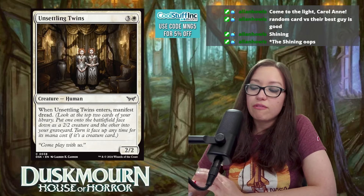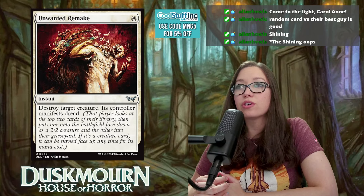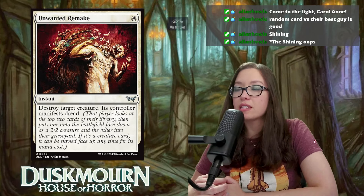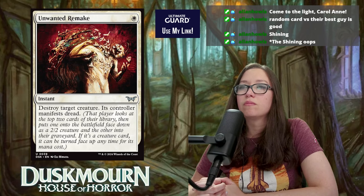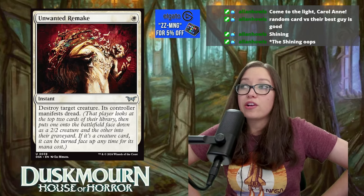Unwanted Remake is one mana instant — destroy target creature; its controller manifests dread. It's like Swords to Plowshares but they get a manifest dread instead of life. Very cheap instant-speed removal, and the manifest dread is still good value. Rating: 7.